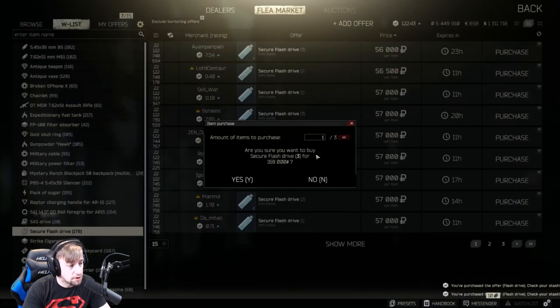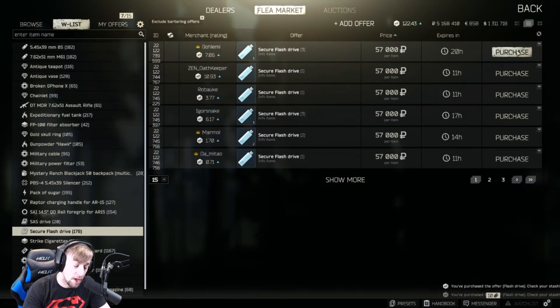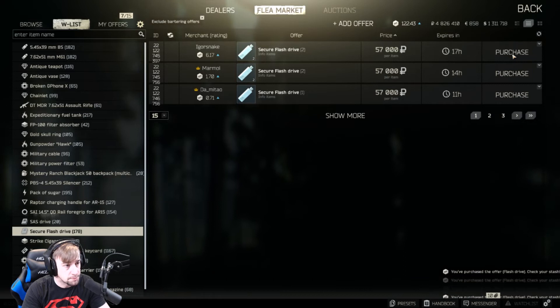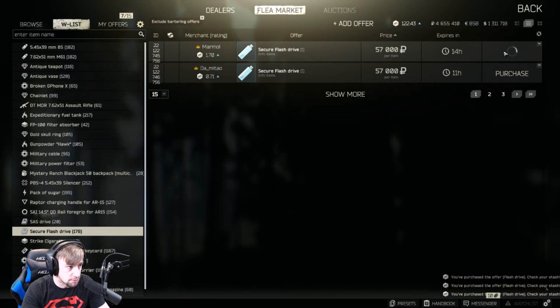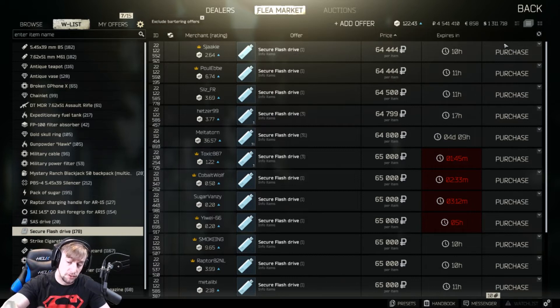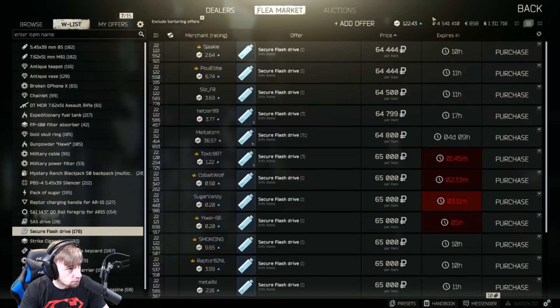These flash drives are all worth 63,398 rubles — that's 587 USD times 108. We buy them out and we're making about 6,000 rubles per item. Anything past the break-even point is not worth it — you're losing money. This also influences vendor pricing because they reevaluate item values periodically. That's why rounds are going up — supply is low and demand is high. M995 is almost 15 rubles a round now because of that.